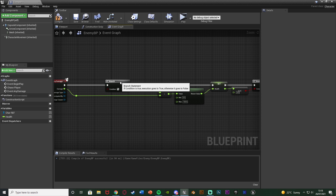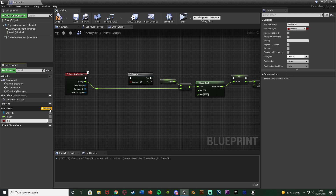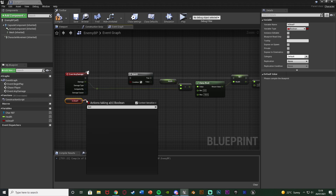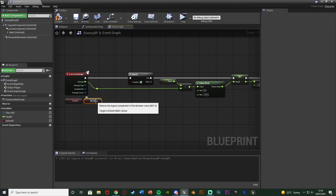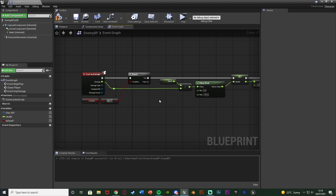So we can only continue this code if this condition is true. The condition — I'm going to create a new boolean value naming this one 'is dead'. Connecting that under the event any damage there. We obviously don't want to connect it straight into the branch because that means if dead is true we can continue, which means we could only damage the enemy if they're already dead. So we're going to come out of is dead and get a NOT boolean, and that is what's going to connect into the branch. If is dead is not true then we can do the rest of the code.